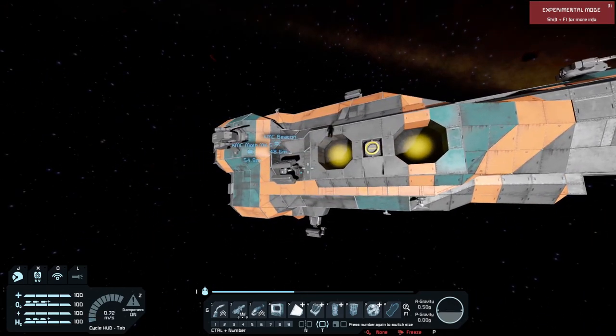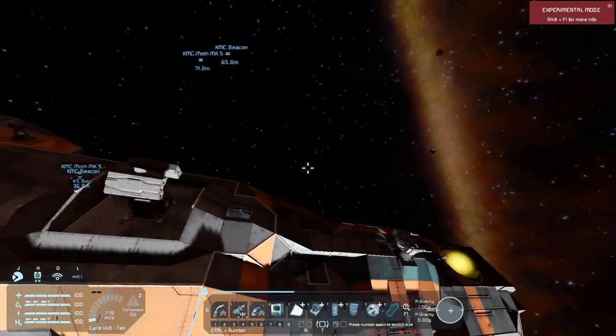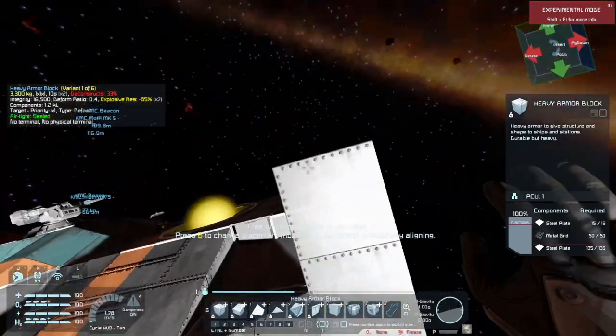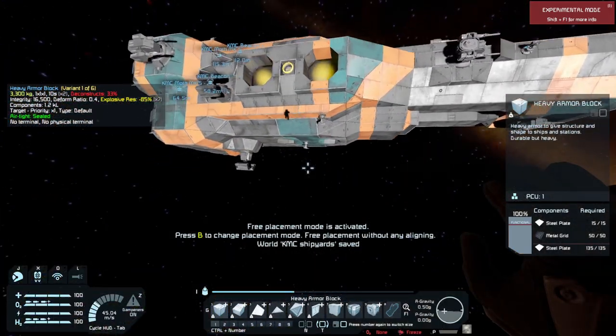If I just sort of peel back the layers here — let's just do it. Let's just do a nice chop cross section just to show you what I'm talking about here. Get a nice slice through.